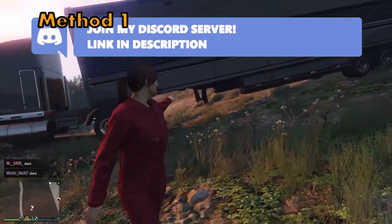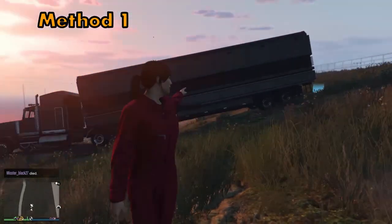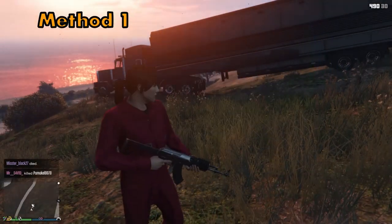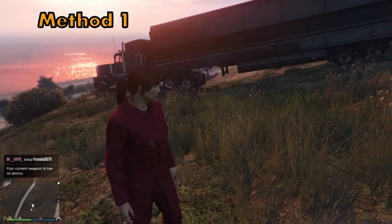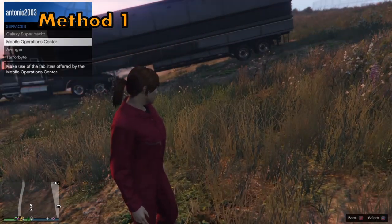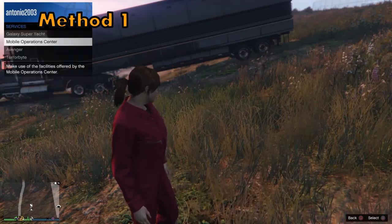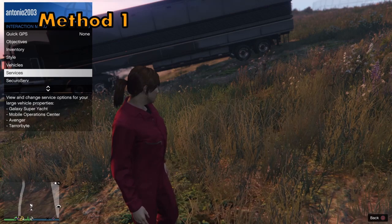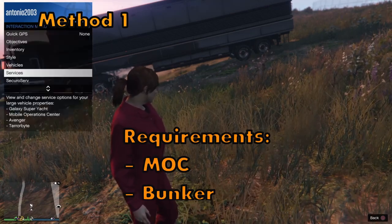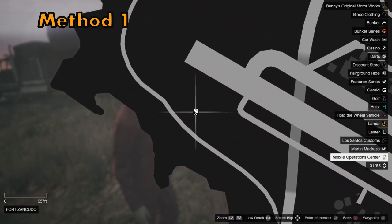Starting with the first method, this is recommended for more advanced players that already have a bunker and an MOC, because these will be the requirements to complete this method successfully. Open up your interaction menu, go to Services, go to Mobile Operation Center, and request your MOC. You need the bunker to buy the MOC.